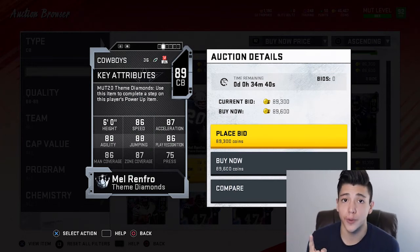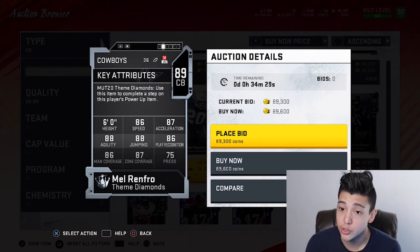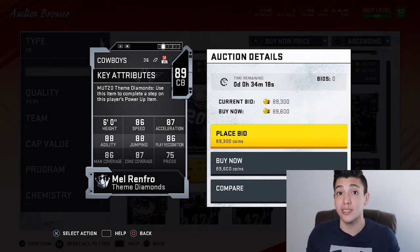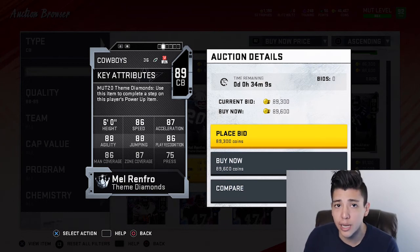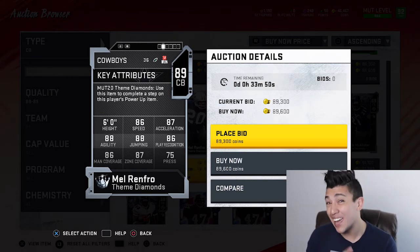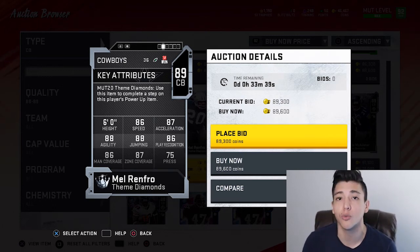Number nine is Mel Renfro, a 6-foot cornerback. He has 86 speed, 87 acceleration, 88 agility, 88 jumping, 86 play recognition, 87 zone, and 75 press. He's a nice, solid, balanced cornerback, but the biggest reason he's on the list is he has the Big Hitter trait — meaning he has a higher chance of forcing a fumble. Most cornerbacks don't have that trait, but Mel Renfro does. For under 100k, he can be a solid number one or two corner.